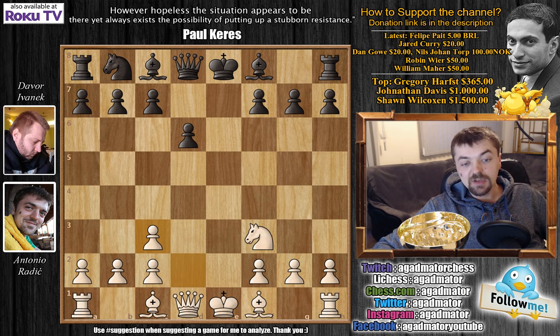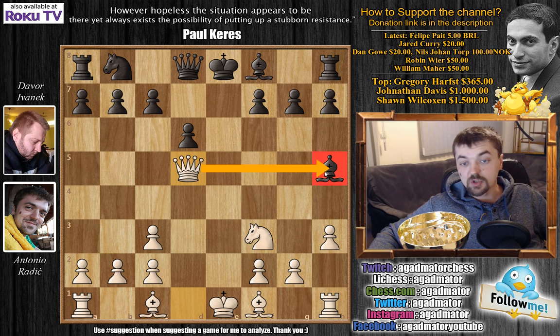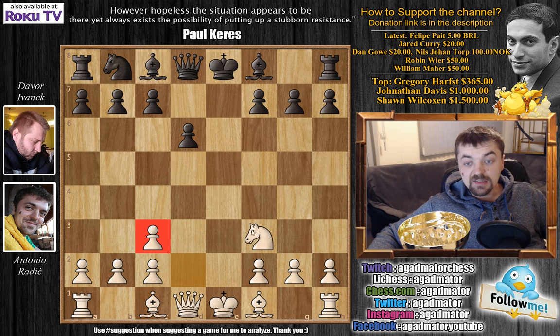He played knight captures on c3, I played d captures on c3. One of the reasons I enjoy this line is because it prevents black from developing the light-square bishop to g4. You can simply kick it away with h3 and he has to go back. If he goes to h5 then queen d5 attacks the bishop and the b7 pawn, forcing an exchange, and after bishop captures, queen captures, you have the bishop pair — advantageous in the long run.